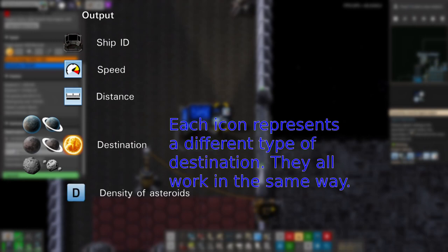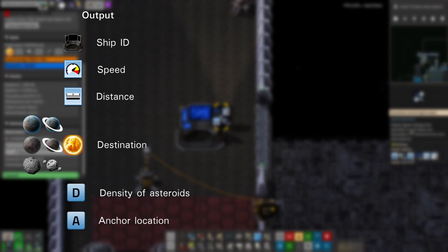The D signal reports the asteroid density, in case you want to slow down a bit in particularly dense areas to protect the ship. The A signal reports the ship's current location if it is anchored. We can also feed some signals back into the console on the input side.